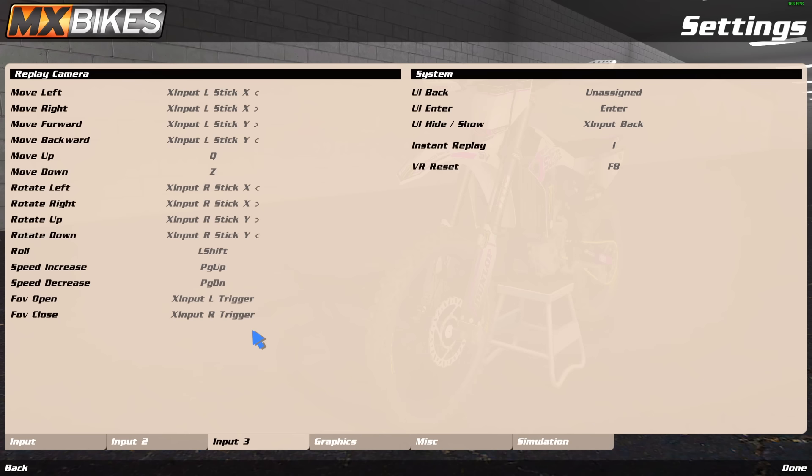This section is replay camera settings — if you see edits and clips on MX Bikes, these binds are very important. You can copy mine, I think they're pretty good. Standard camera stuff — system settings I don't really look at ever, not very important.